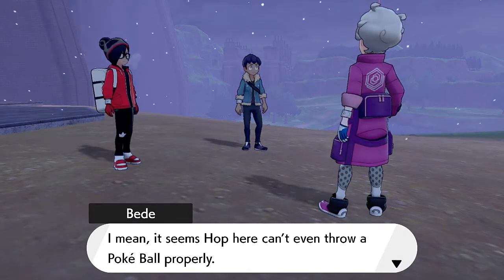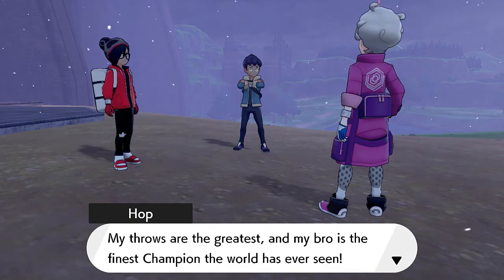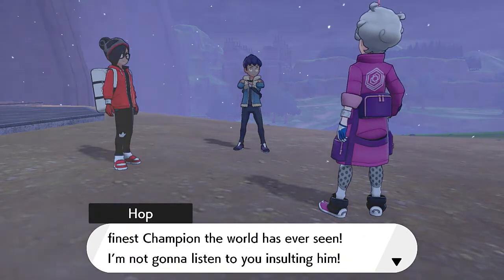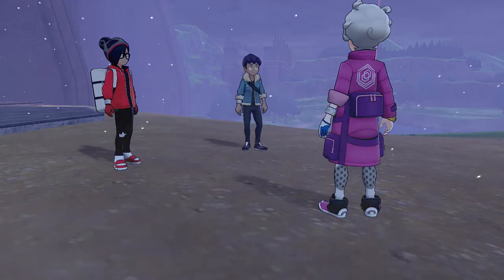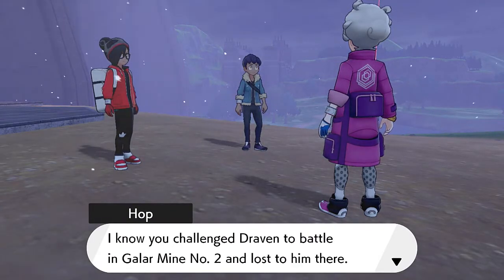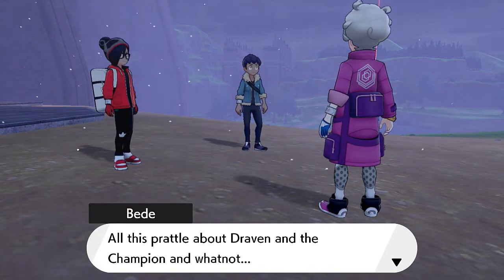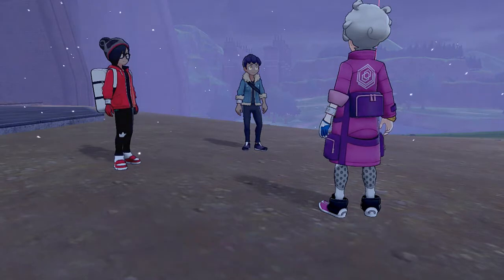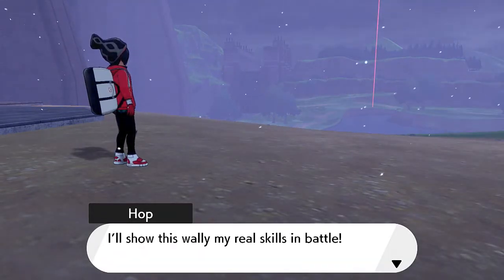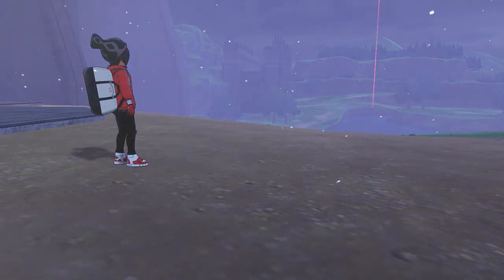The rival mocks us saying the champion must have been off his rocker to endorse us, and that Hop can't even throw a Pokeball properly. Hop fires back defending his brother. The rival challenges Hop saying Hop has nothing of his own to show. Hop says 'I'll show you my real skills in battle! See you later Draven, let's meet up at Hammerlock when I'm through with him.'